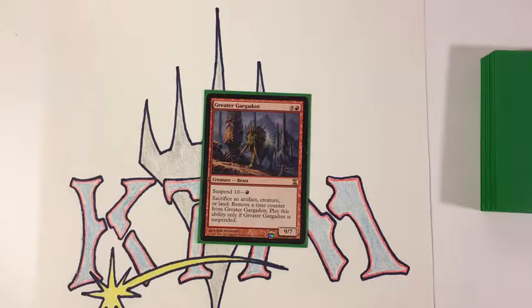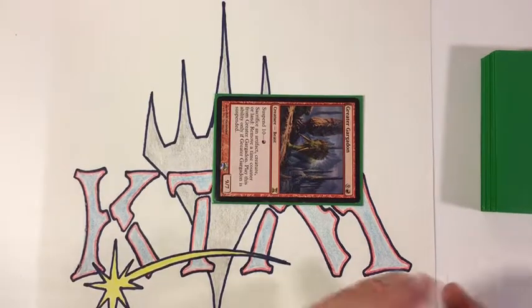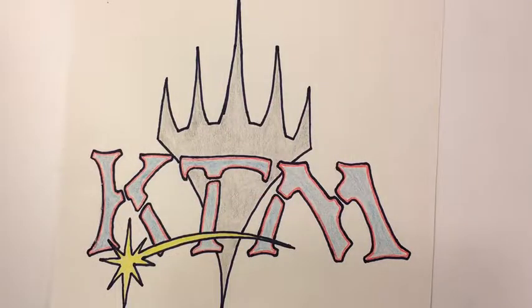Now we move into combat. When a creature comes out of suspension it has haste by default, so this guy can swing immediately. We go in for nine, which should leave the opponent at about eight life — or less if the Rift Bolt resolved like we wanted. Your opponent is going to have to scramble to get out of this because you're coming in next turn for the kill, and they probably can't get a blocker with no lands. Thanks for watching — comments are welcome below, and if you liked this video thumbs up and subscribe, and we'll see you next time.